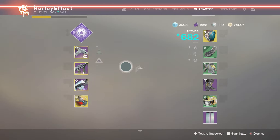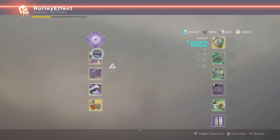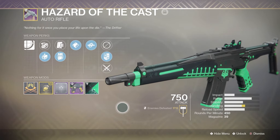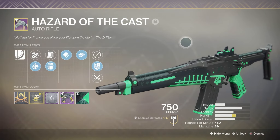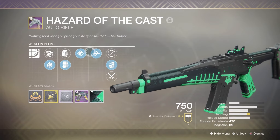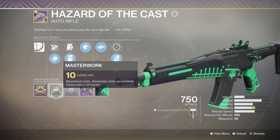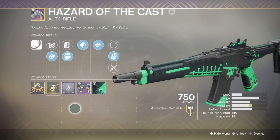He did not specify a primary, so I'm using Hazard of the Cast. This one is Tap the Trigger and Kill Clip, and it looks like Breakneck - outside of the cloth wrapped around the front part of the gun, same model, sounds the same too. Backup mag and Masterworked for Handling. This is a good auto-rifle in general, so I wouldn't even call it a fake pinnacle weapon - it's a really nice weapon.